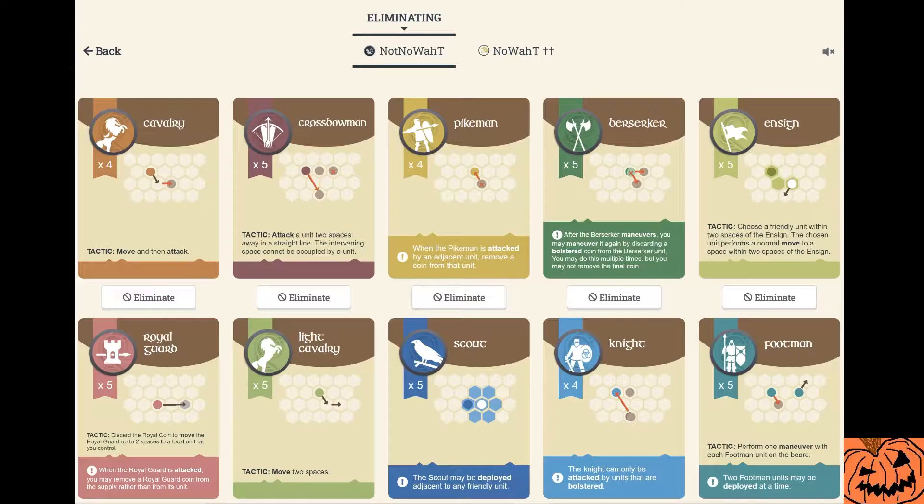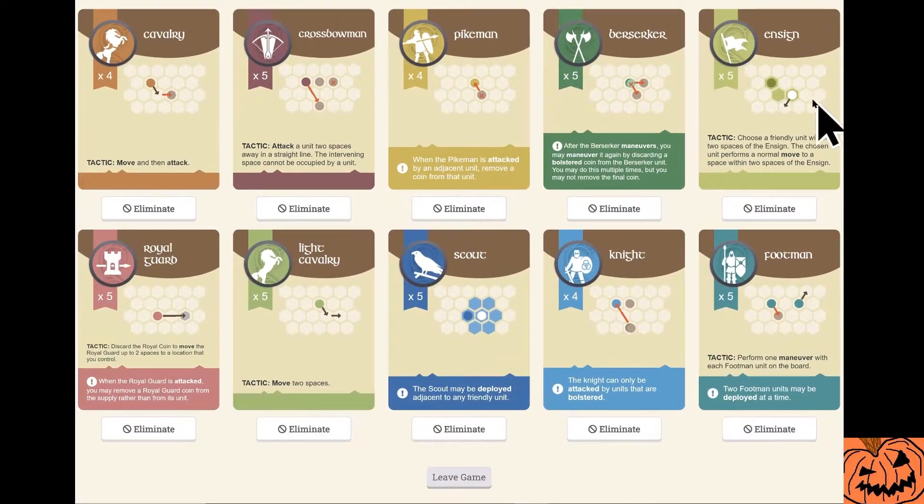Sometimes they're your finishers, your closers, or for lack of a better word, the weaker unit. So first we're going to identify our power units. The Berserker is probably one of the most powerful units, especially on this board. Light Cavalry is right up there. These are your two most powerful units.